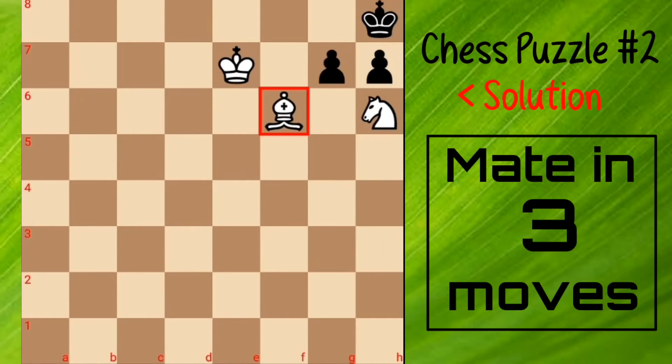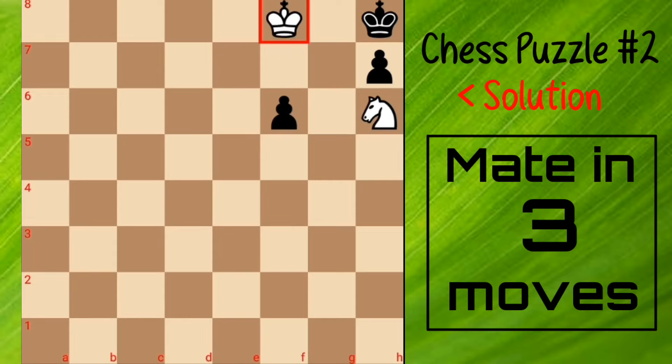Now white plays b6. Here black has 1 and only 1 option to capture this b pawn, because king cannot move and pawn g7 cannot capture knight because bishop f6 check. Hence black captures bishop. Then you will play king f8. Black has no other choice but to accept this pawn and move f5, and you will checkmate this king after knight f7.